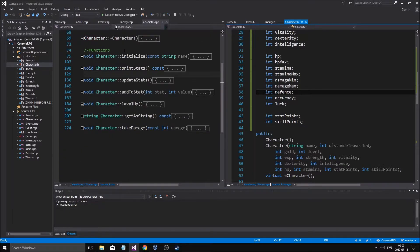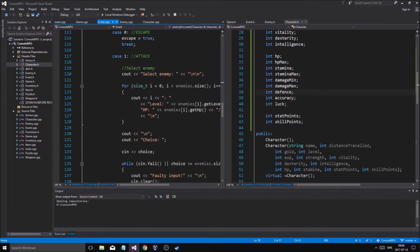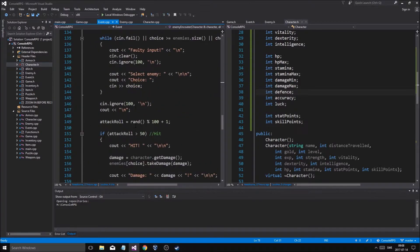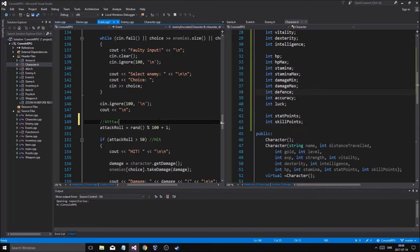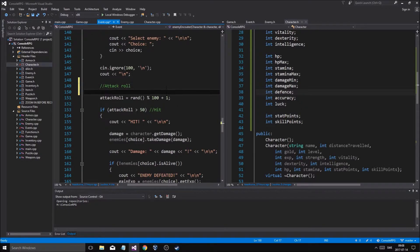Let's go to event, let's go to attack. So in attack, we select enemy, and then we do attack roll. I think attack roll — attack roll that.